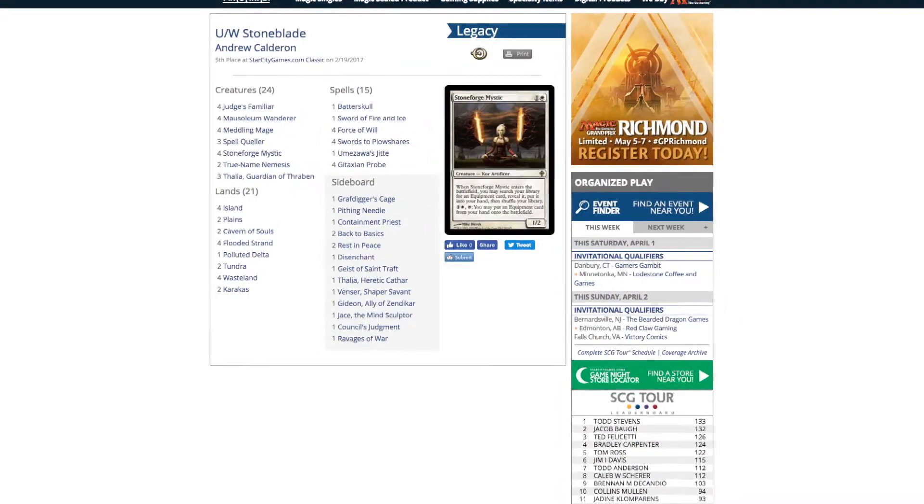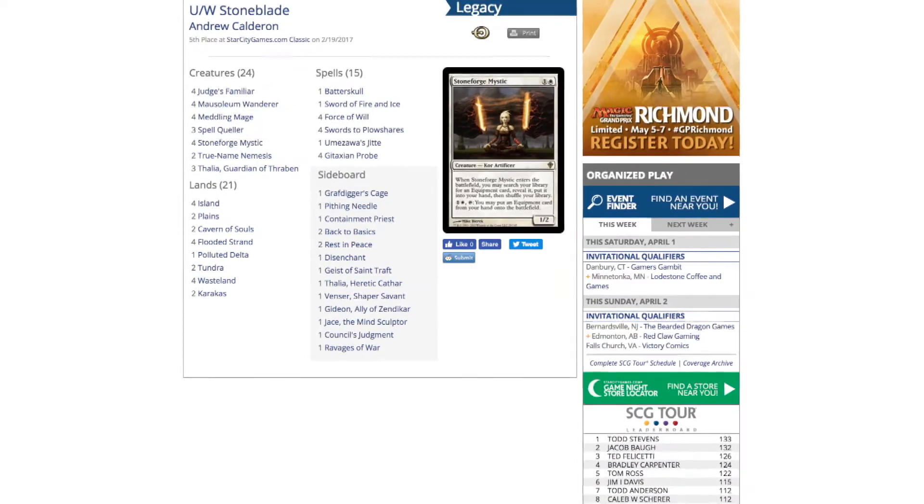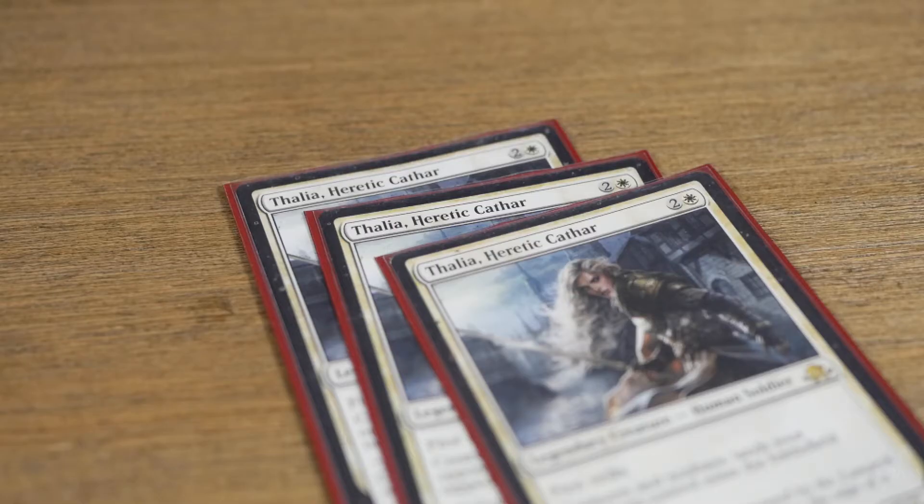So when a new deck pops up in a major level tournament, myself and a lot of other people are intrigued. And that's just what happened at SCG Baltimore back in February of 2017, when Andrew Calderon took this Blue-White Stone Blade list to a fifth place finish. So what makes this deck so intriguing? Is it the Spell Quellers? Is it new Thalia? Or is it two innocuous 1/1 flyers that have a lot of bang for their buck? Let's take a look at this new Blue-White Spirit Blade deck that I've tested and have had a great time playing.